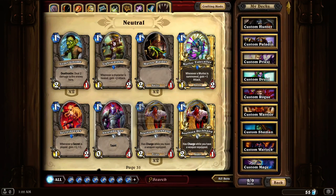Shield Bearer is probably the best level 1 mana tank that's in the game so far. 1 mana for a 0-4 — it's able to stop pretty much everything that comes down on turn 1 and usually survive the attack.